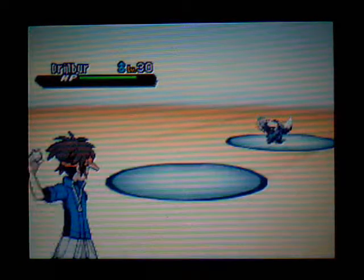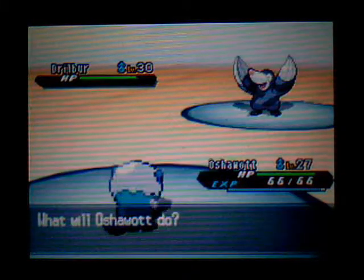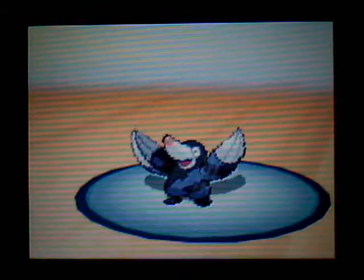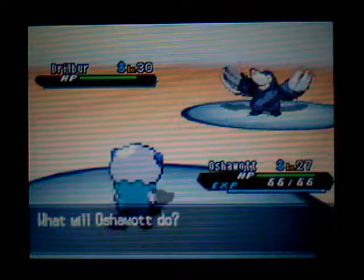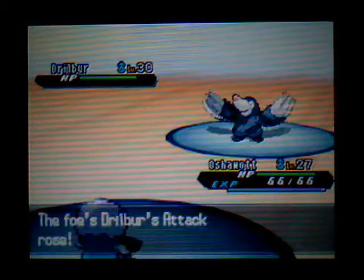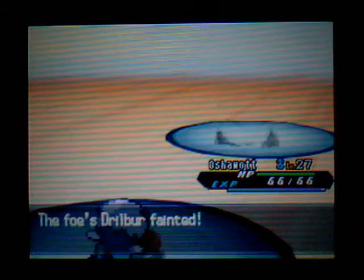I still got this last trainer to fight — I guess I shouldn't count my Pokémon out yet. Oshawott against Drillbur — Hone Claws is a bit scary. Come on Oshawott, knock it out! I'm worried now. If it used Hone Claws twice that's probably enough to knock Oshawott out in one hit with Dig. Phew — I'm glad that one hit.